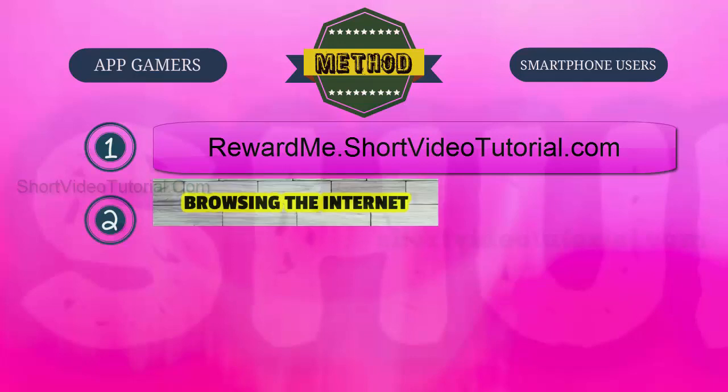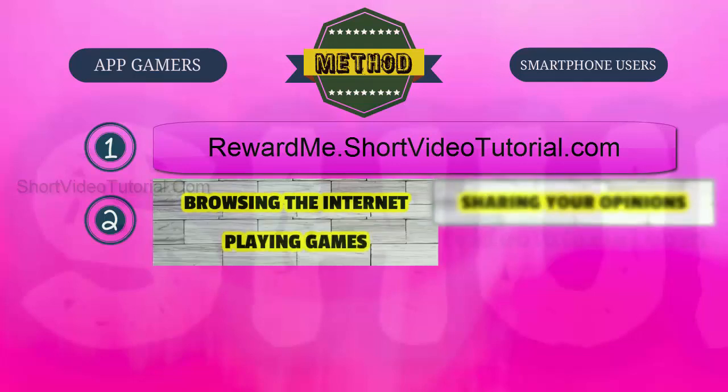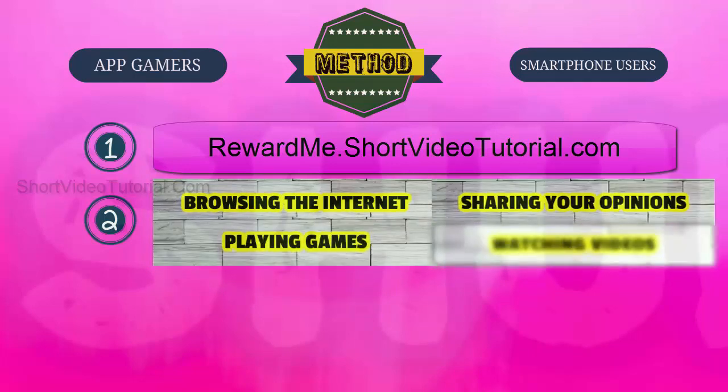Step 2: Start collecting reward points by completing simple tasks like browsing the internet, playing games, sharing your opinions through online polls, and watching videos. New tasks are added daily, so just log in daily and complete simple tasks to earn more reward points quickly.